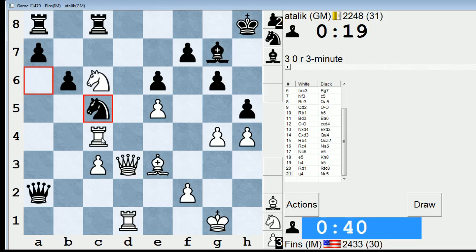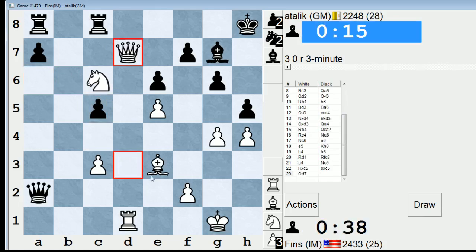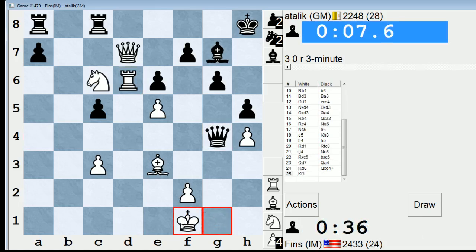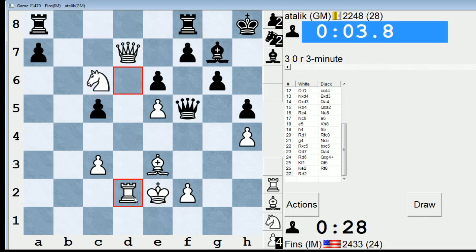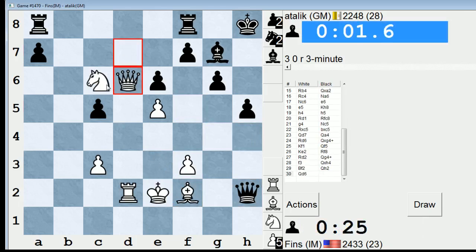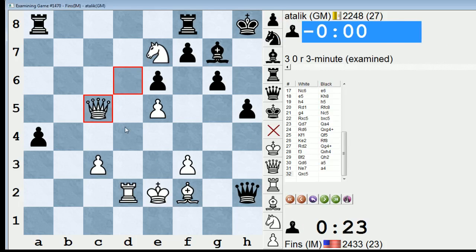This is a problem. I'm going to try to invade and do some stuff. He can take on g4 with check. This is a bad game now. Fortunately, he has very little time. Check. So that's kind of what I'm banking on now — the time situation. Let's just do this. Check. We'll try to stay solid. Yeah, there's not much to be done for his time situation.